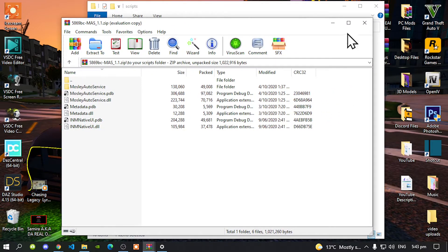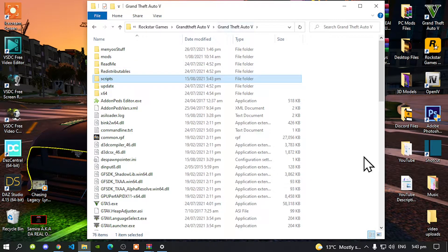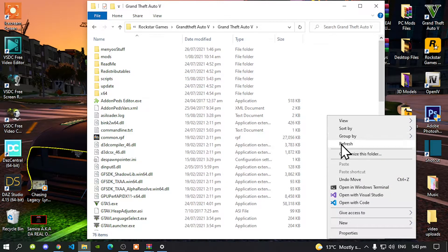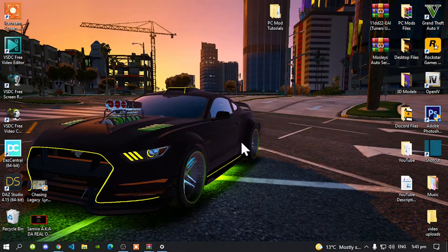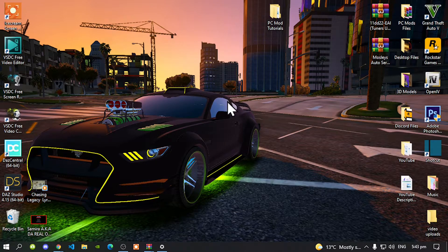Now all you've got to do next is exit out of your Extract folder, go back to your Grand Theft Auto V main folder, right click, refresh the game folder, exit out of your game folder, right click, and refresh your desktop. And I'll see you guys in the game.